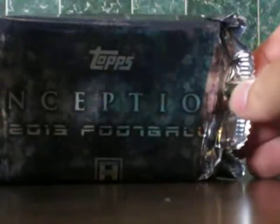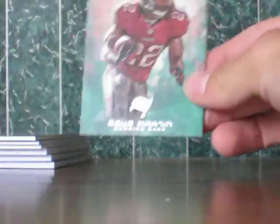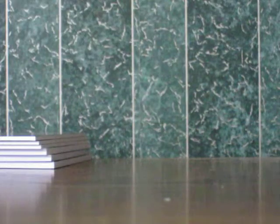Here's our pack of cards and the empty box — Inception 2013. Let's see if there's a base on the bottom — there is. We'll take the base off the bottom and start it out. Our first base is going to be a Doug Martin — Doug Martin for the Tampa Bay Buccaneers, that's number 124 out of 199.